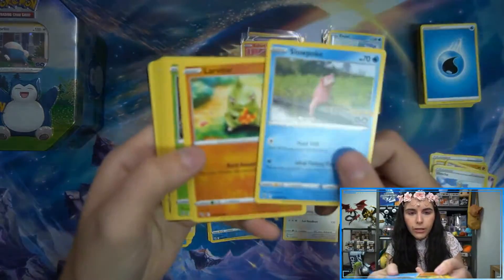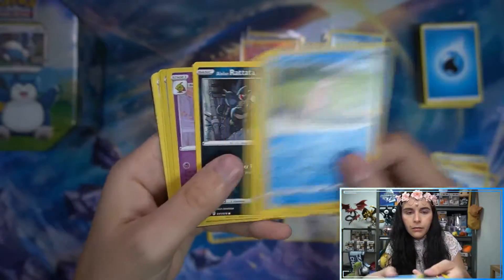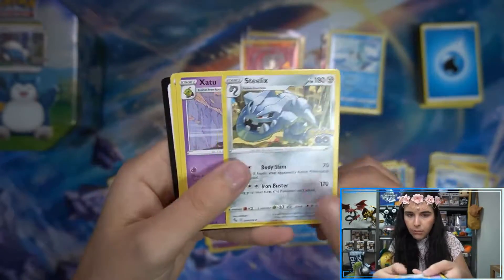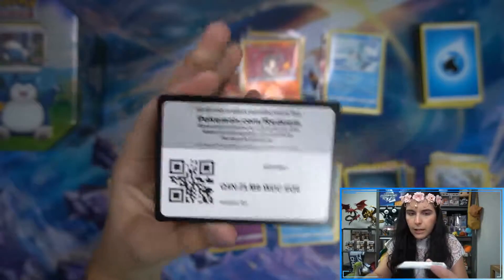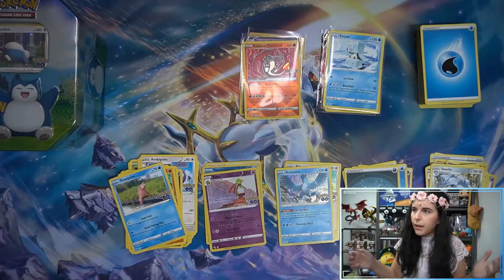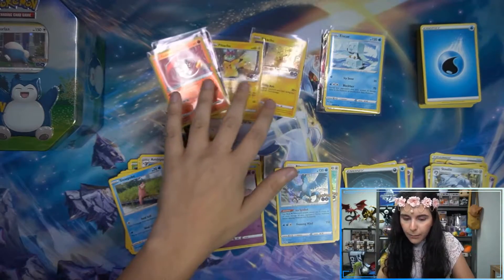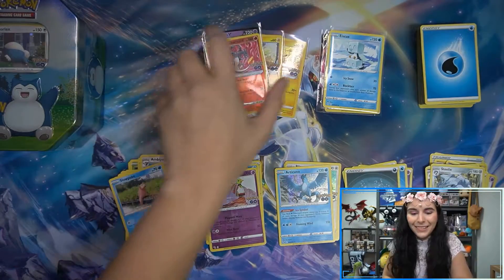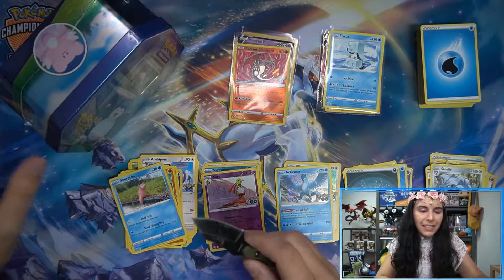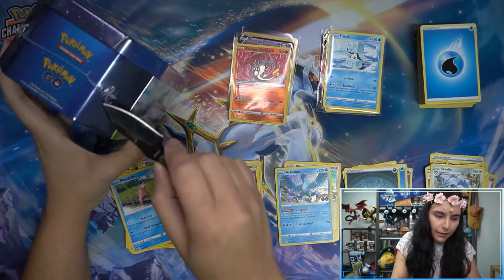That's some good stuff. There's still a pack left here and a whole other tin. We have Zatu and Articuno. I like my assortment of cards that I got here — this is fun. I got a Mewtwo and a Radiant Charizard out of one tin, four packs. I mean, I was geeked up about these Pikachu promos — that's what I call a win. The extravaganza was the pulls we found along the way, apparently.